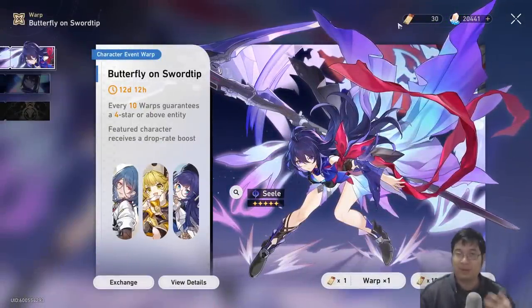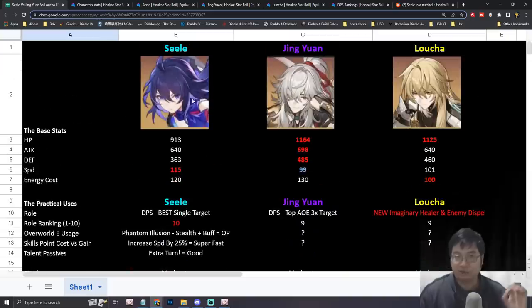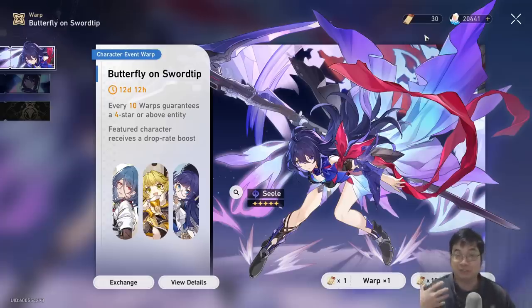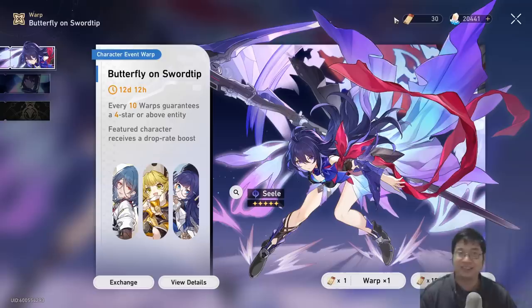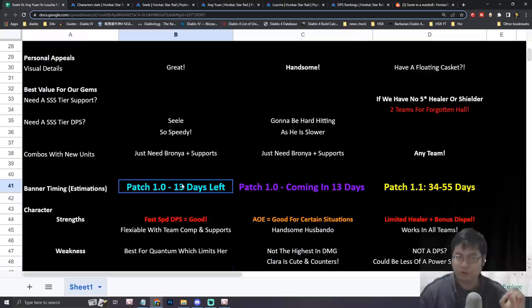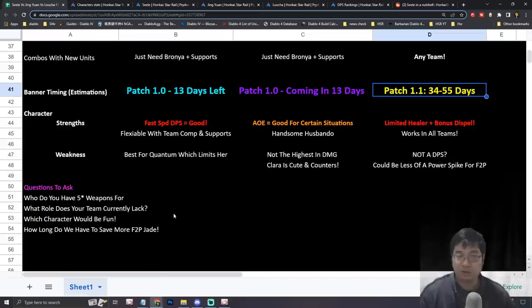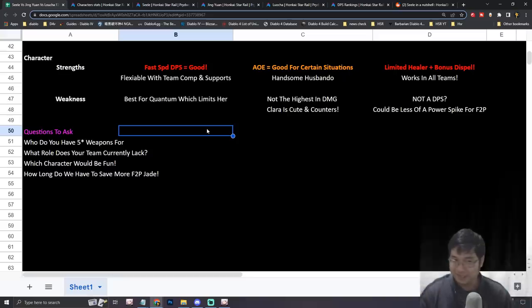One reason I planned this comparison after accumulating over 160 summons is that I know I have a very high chance of guaranteeing the character even if I lose the 50/50. Once I decide to go for a character I can commit without impulse spending, because I'm guaranteed at least one copy thanks to the double pity system. For F2P players, only summon on banners where you can guarantee what you want — keep in mind going for one banner likely means missing one or two others.